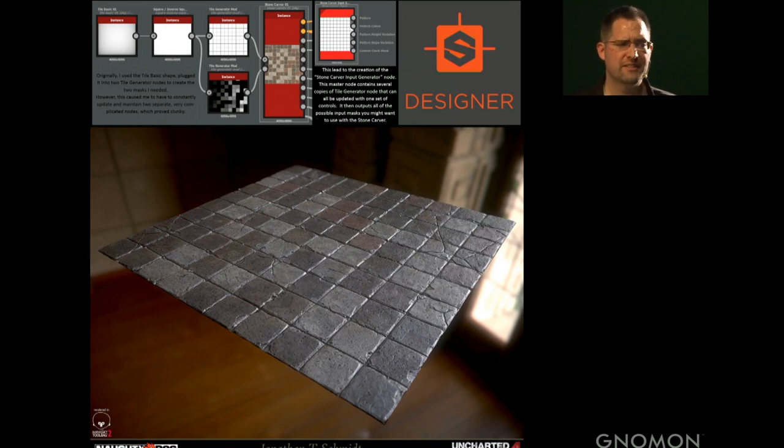During the time between the Last of Us Left Behind DLC and moving onto Uncharted 4, I got familiar with Substance Designer through Bradford Smith, who had been working very closely with Allegorithmic, exploring this exciting new technology. Knowing I'd have a ton of tiles, brick walls, and unique pirate carvings throughout the world to make, I wanted to see if I could harness this technology to create and iterate on designs as fast as possible.